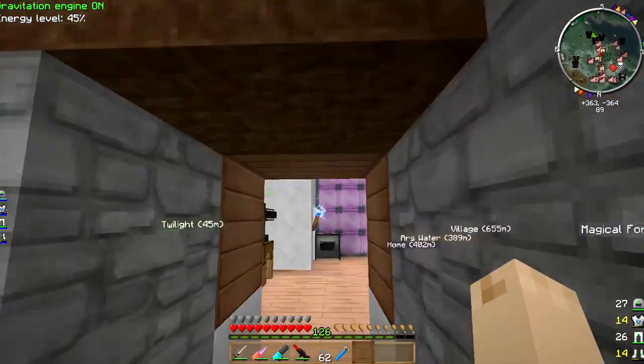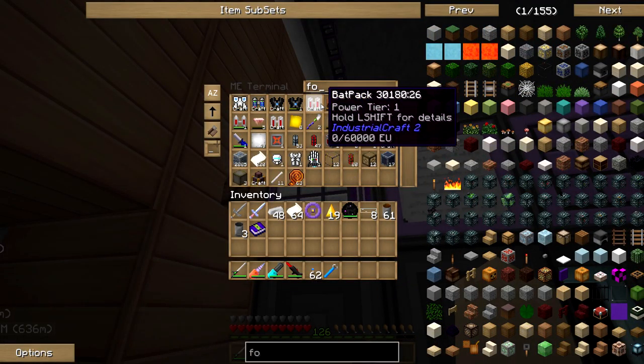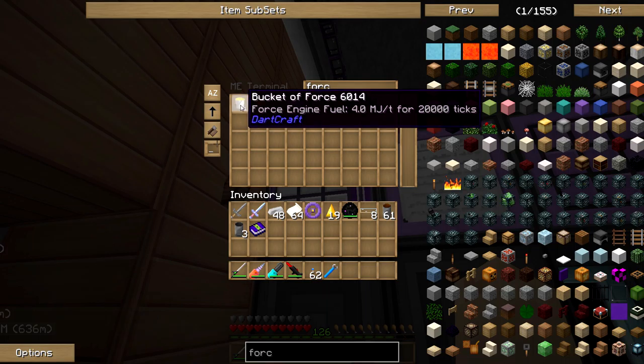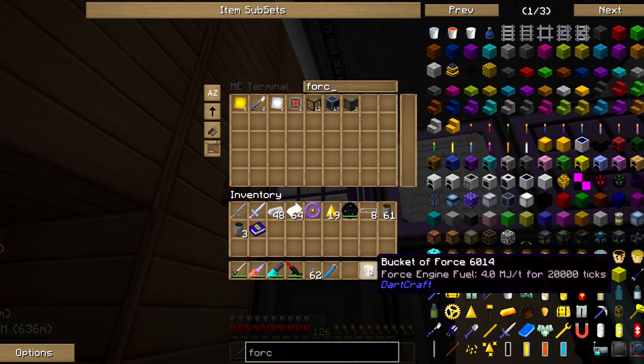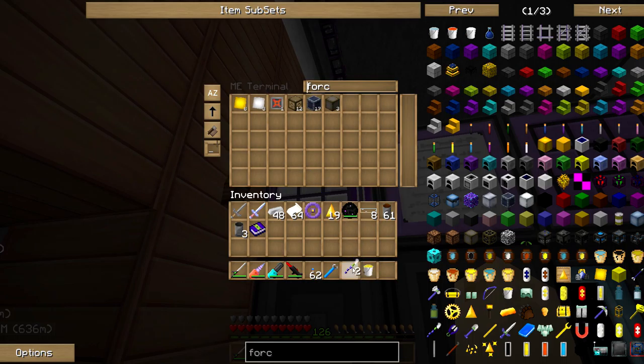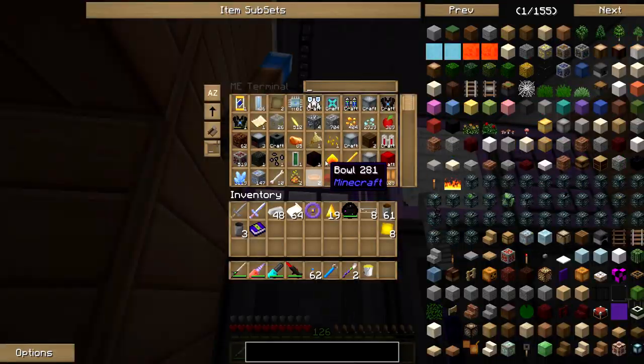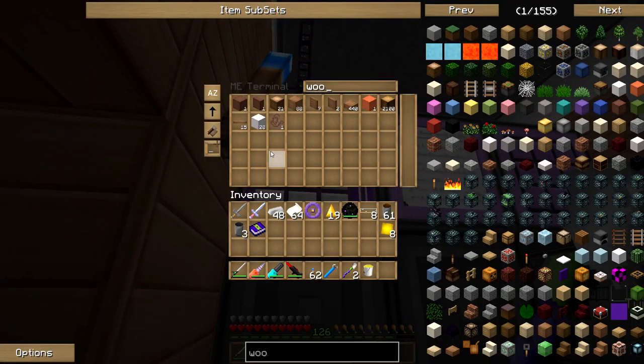I know there's like buckets of liquid force you get sometimes. Like right here is a bucket — it says it's used in an engine. We also have these shards. And then we've got just the force that I've got on me here. Will it burn like wood?